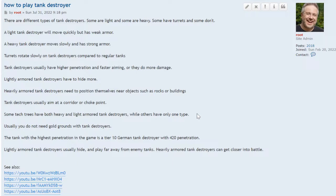Some tech trees have both heavy and light armored tank destroyers, while others have only one type. Usually you do not need gold rounds with tank destroyers.